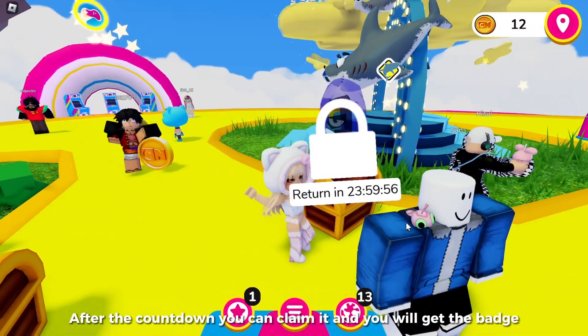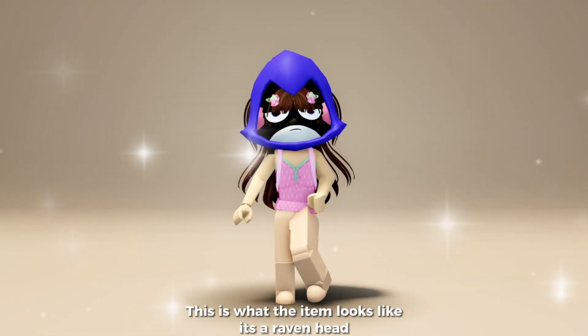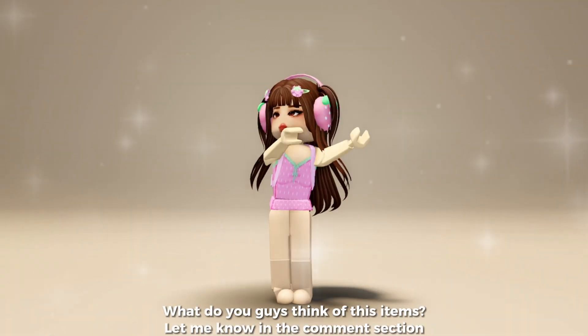After the countdown you can claim it and you will get the badge. This is what the item looks like — it's a raven head. You can find this one in your head accessories.